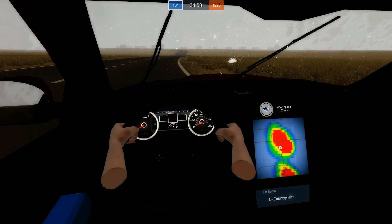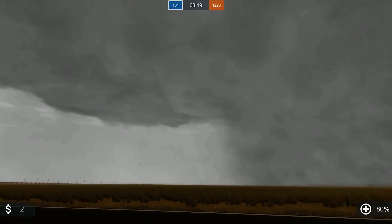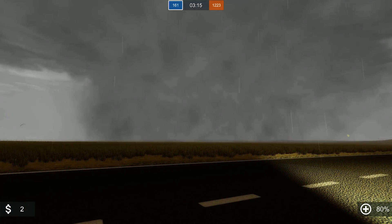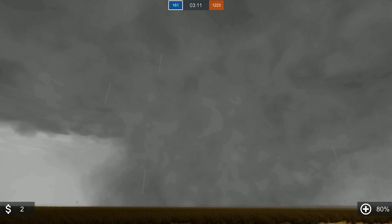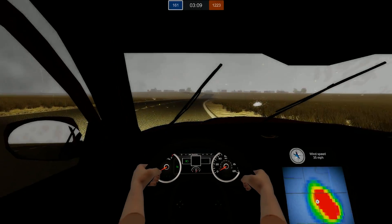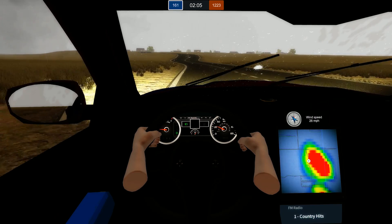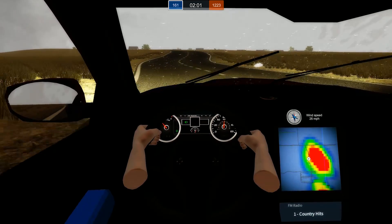I'm happy where I'm at right now, just going to see what this thing does. I'm under the rain-free base right now, going down the hill. That thing is still HP — it's completely got a huge hail core in the middle there, you can still see it. Not going to mess with that. Tornado warning to the south — that's the storm even further out.